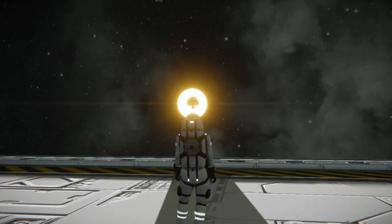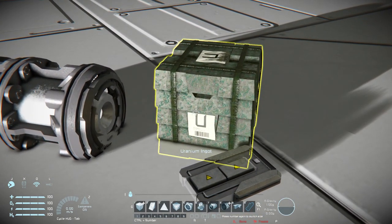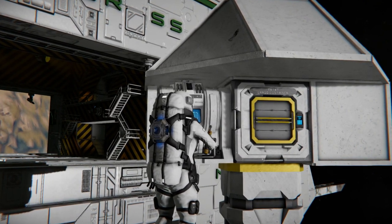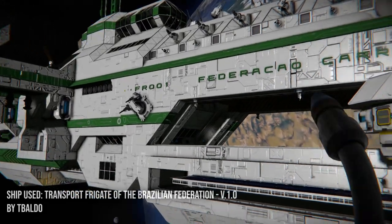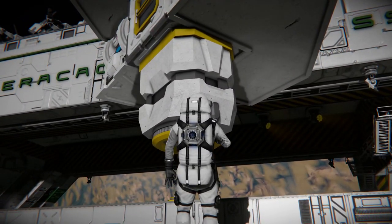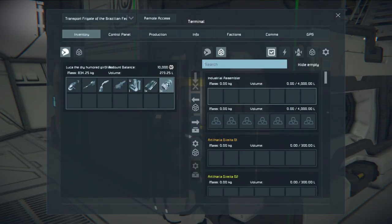Some of the most valuable things in Space Engineers are high value materials and components, so your escape pod needs to be designed to carry mostly cargo and not people. You want it to be connected to your ship at all times for convenience, but able to be detached — so use connectors.